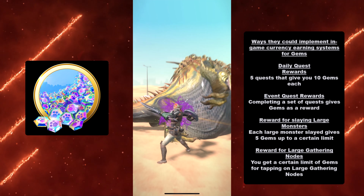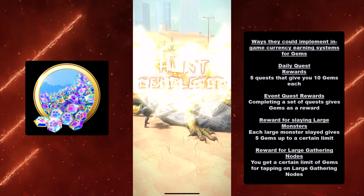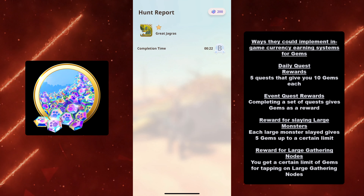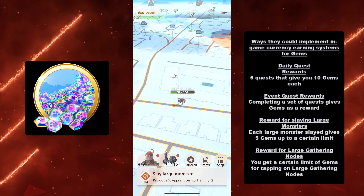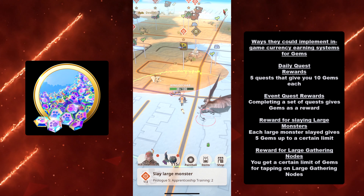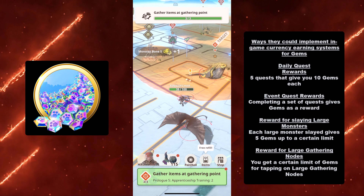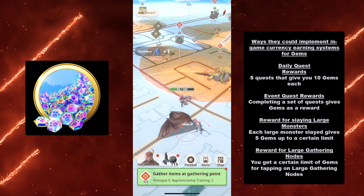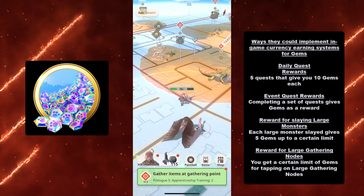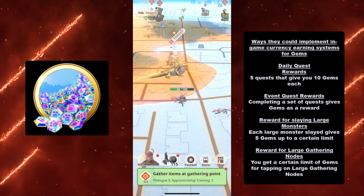You could also implement gems as a reward for large gathering nodes. Just walking through and tapping on large gathering nodes could give you a chance at getting gems, up to a certain limit. Cap it at 50 to 100 gems per day, and it'd be easy to implement these systems so we can have our own in-game currency earning system that we deserve in Monster Hunter Now.